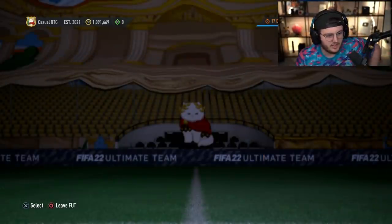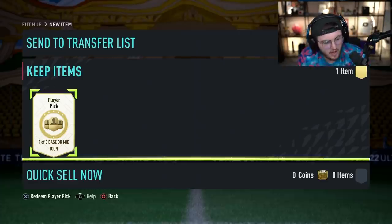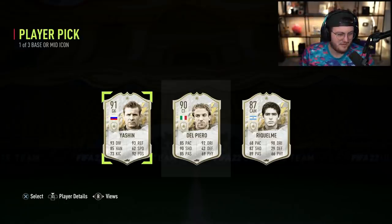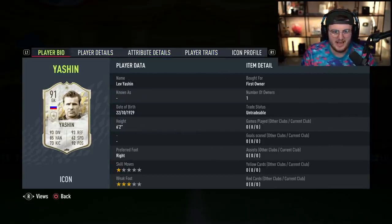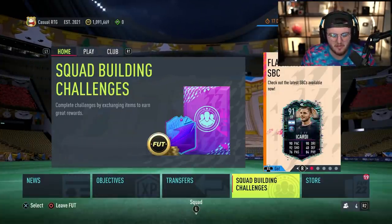Please EA, can we get a Eusebio, a Cruyff, a Gullit, Vieira? Here we go. I submitted Del Piero. Oh, that's rough. You know what? It happens. I'll take Yashin — why not? Pie Face, AKA Lev Yashin. I think that's his mid as well — I think his base is 89. So it's good fodder. I might actually use him to be fair. But apart from that, that's rough.